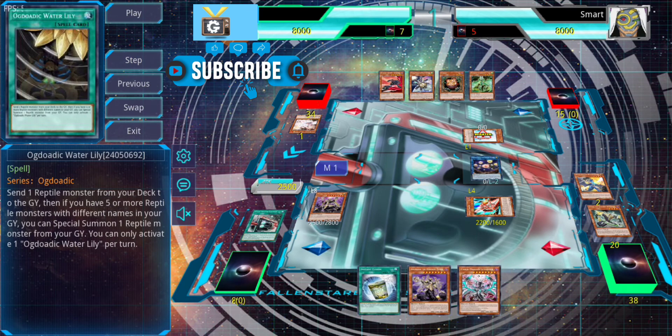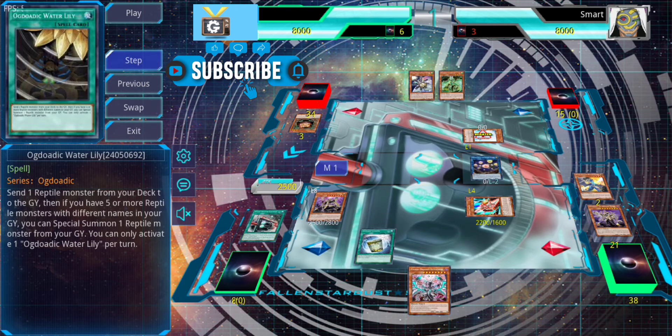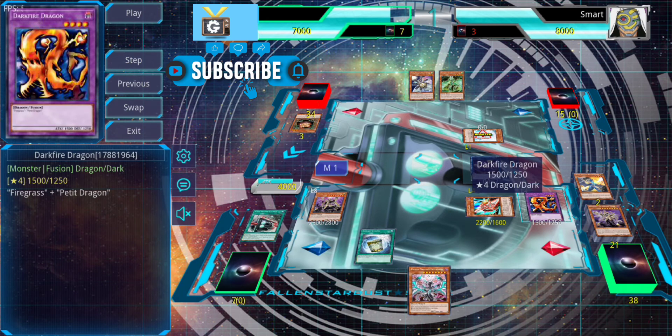We make Pitsy, which special summons Tracer, then make Seal. We use Water Lily to send King and special summon Zora. Don't use Zora's effect just yet — we tribute them for King. Now use Zora's effect: add Queen, discard Queen, opponent draws a card then discards a card. Since they technically added a card, they have to discard. Now we use Instant Fusion for Dark Flare Dragon, which is great in this deck for specific situations, and if you didn't need it for Millenium-Eyes Restrict you can use it for Dark Flare Dragon.